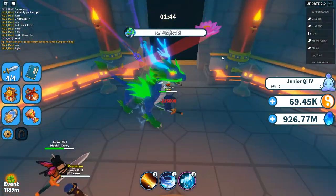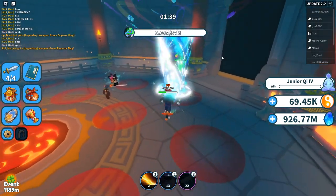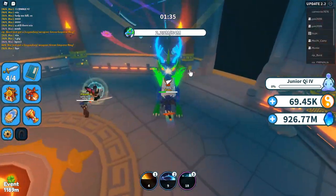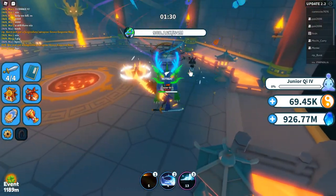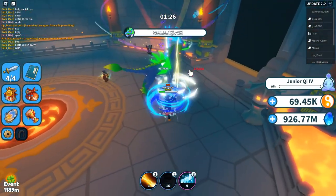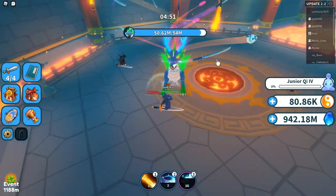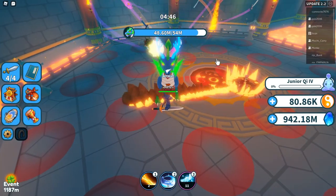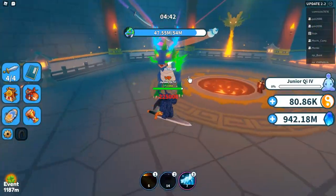Every single player in there will need to be using their mount because the boss is really fast. One thing you can do if you have a group of all junior key threes is use the mount to its advantage - just move around the map as quickly and as constantly as you can and you should be covered. He will constantly hit you no matter what you do.